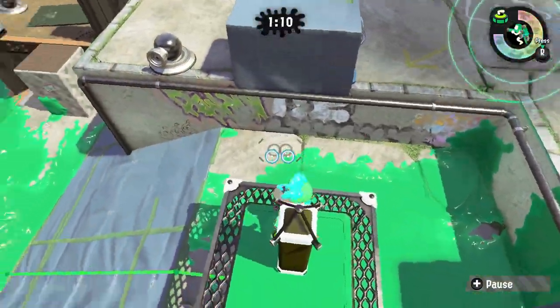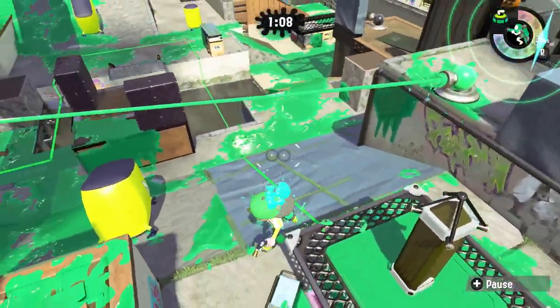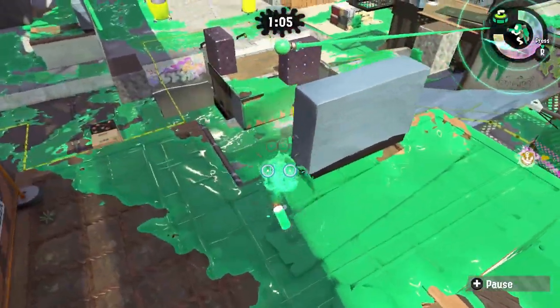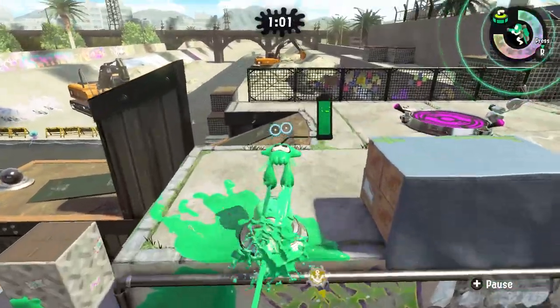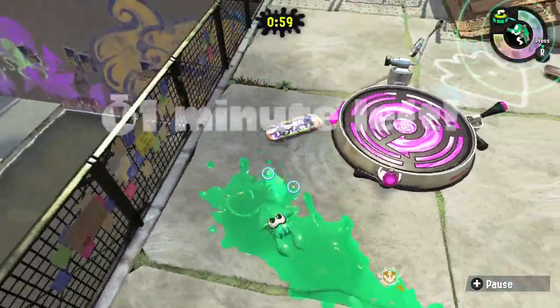There's a really easy way you can jump into the enemy base in tower control. You use the ink rail to jump right in. The jump looks tough, but it's actually really easy.